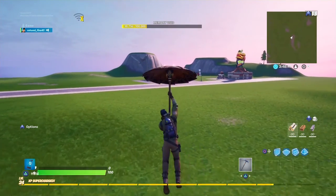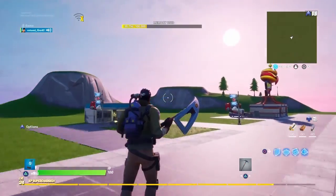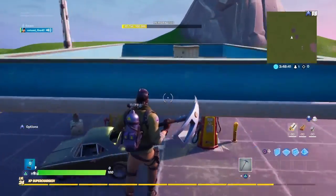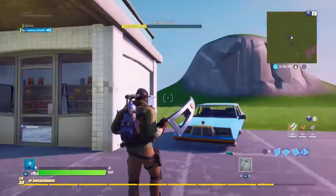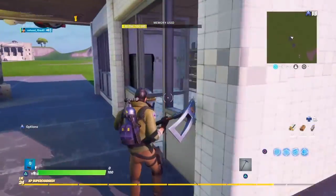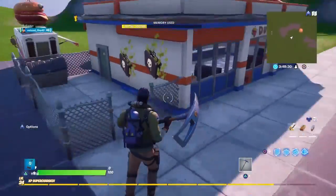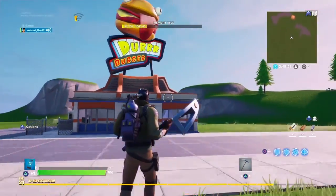Just gonna fly around. This is my gas station — not too special. Got some cars right here. Go in and you have all your needs, whatever.